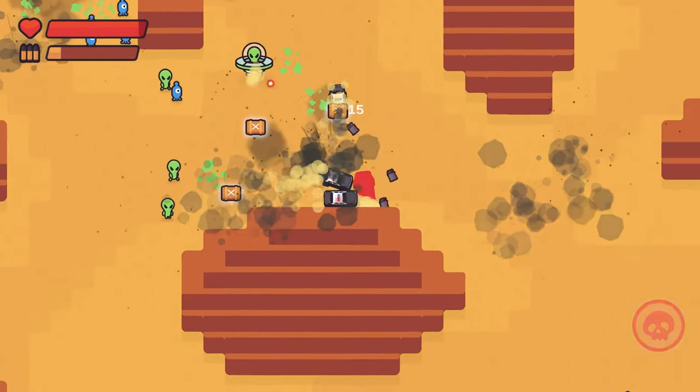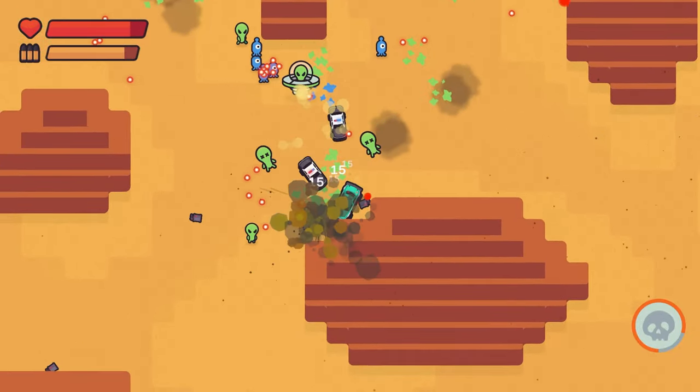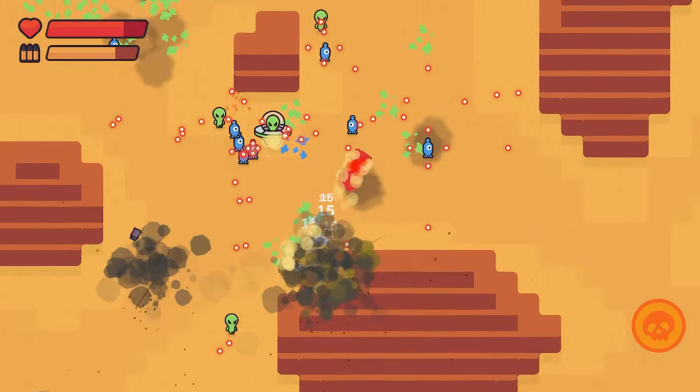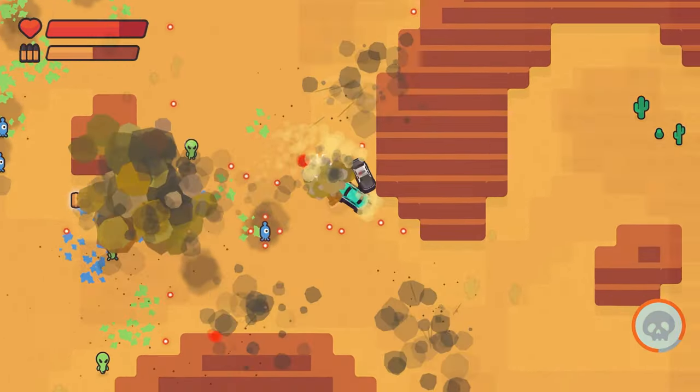For the fastest time, don't pick up any health drops if you can help it. Just kill as many aliens as you can, let yourself die, rinse and repeat, unlocking the other cars as you earn enough cash.